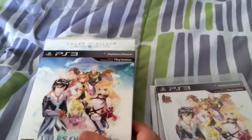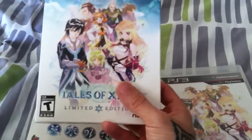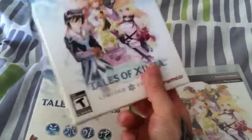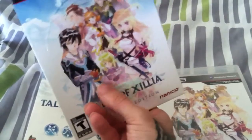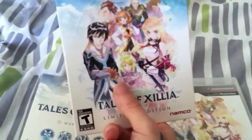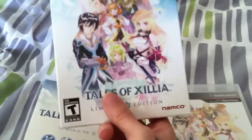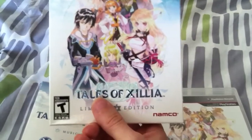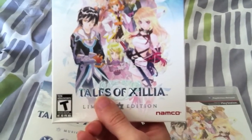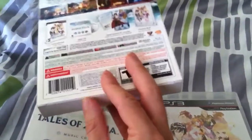I don't have the collector's edition, so I can't unbox that with the Mila figure. I actually would have preferred a figure of the other hero — you can choose two heroes in this game, pick from one of the two to play. I would have actually preferred a figure of Jude. They do make a figure of him — I forget what company makes it — but you can order it from playasia.com. But it costs a hundred bucks, so that pretty much sums it up.